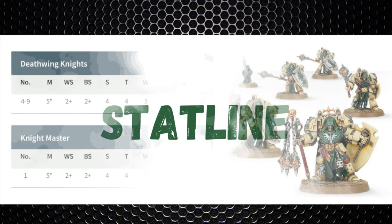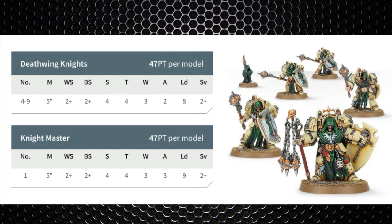As for their stat line, they have a movement of 5 inch, weapon skill 2+, ballistic skill 2+, strength 4, toughness 4, wounds 3, attacks 2, leadership 8, and a 2+ save. The majority of that is what you'd expect from a terminator model, except these guys are hitting on twos. The Knight Master will have an additional attack and an extra point of leadership, bringing the total leadership of the unit to 9.